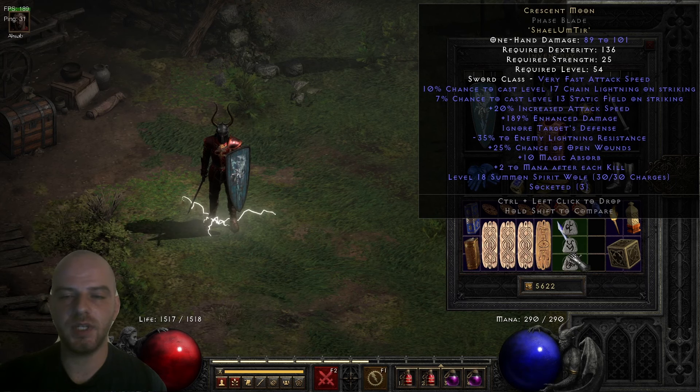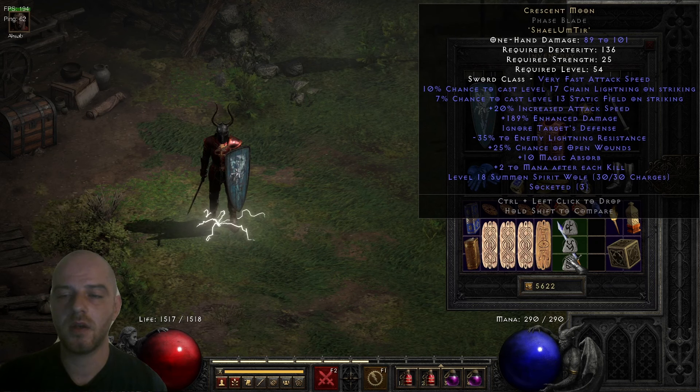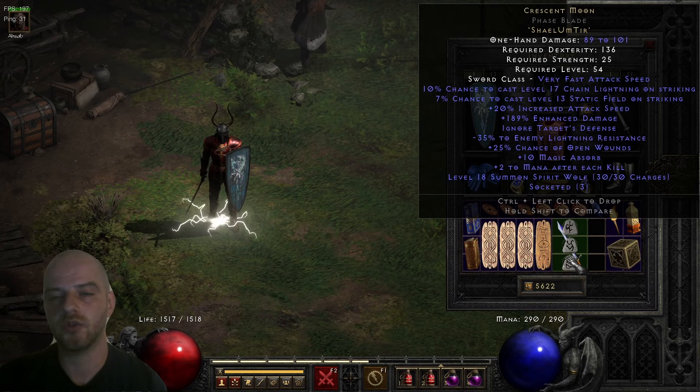This is a pretty high amount, especially if you combine that with very high attack speeds. Level 17 Chain Lightning on its own doesn't do that much damage, but you can couple it with many other abilities and everything stacks — a little bit of damage here, a little bit there, and it all builds up.